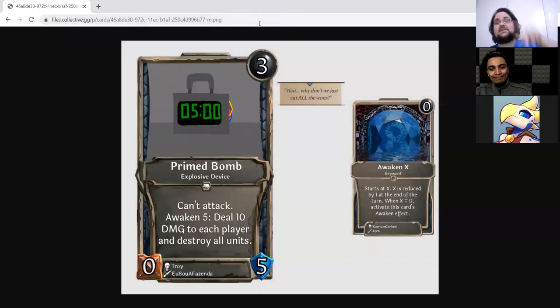These cards are the active submissions — they are not in the game yet, but they could be depending on how you vote. Starting with Primed Bomb: a three-drop neutral zero/five Explosive Device with can't attack and awaken five: deal 10 damage to each player and destroy all units. This is from Troy, who is a new player, and we wanted to feature his card.